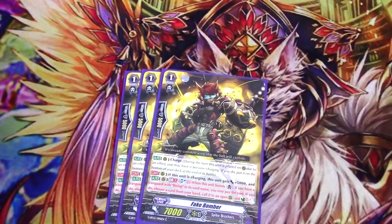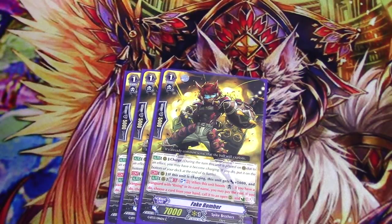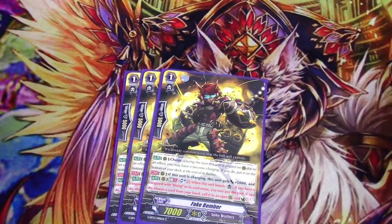Three copies of Fake Bomber — this wins the award for best new flavor text of set 13: 'It's already common sense that the ball will explode.' He's got Charge, and when charging he gets 5k and GB1, Soul Blast 2. When he boosts, if you have a Vanguard with Rising, you may pay the cost — choose a card from hand, call it to an open R, and Counter Charge. Soul isn't really a problem in Spike Brothers, so that cost isn't steep. He helps you get Counter Charges mid-battle phase. So you can attack with Rising boosted by Fake Bomber for 26k — Rising gets 3k, Fake Bomber gets 5k — then call another Blackguard, Counter Charge, attack with Blackguard, and chain further.